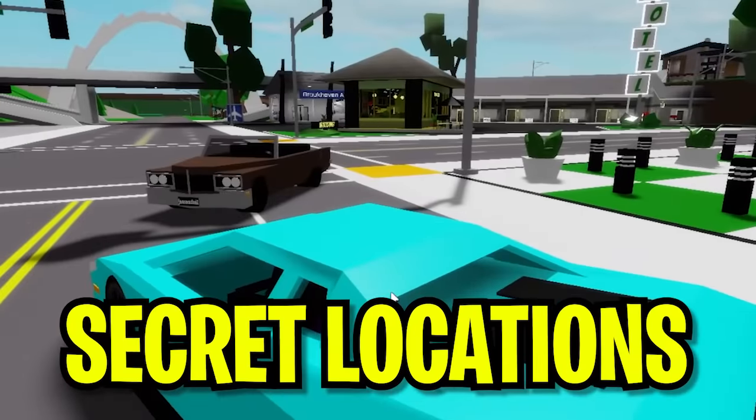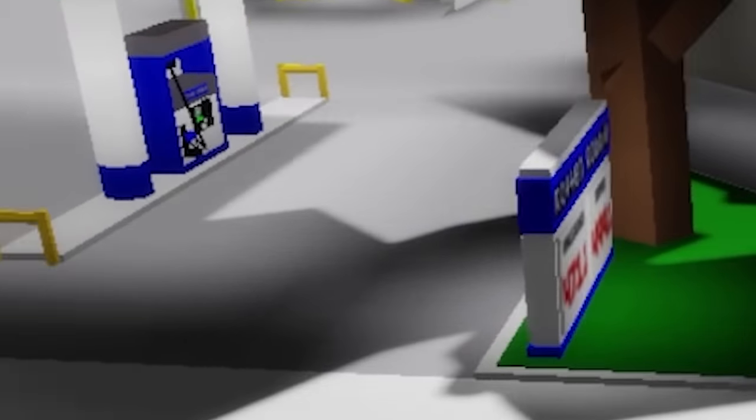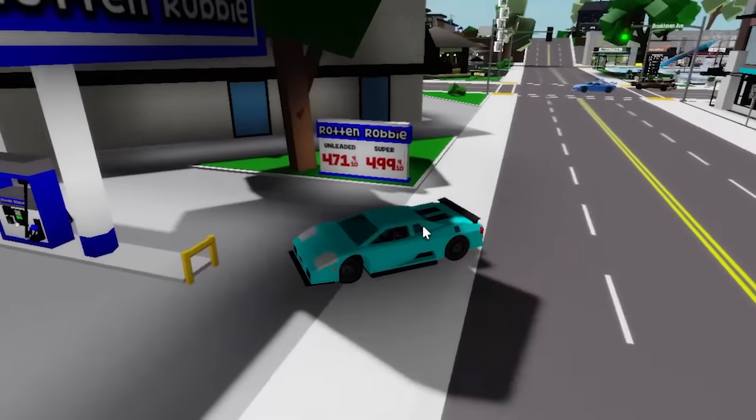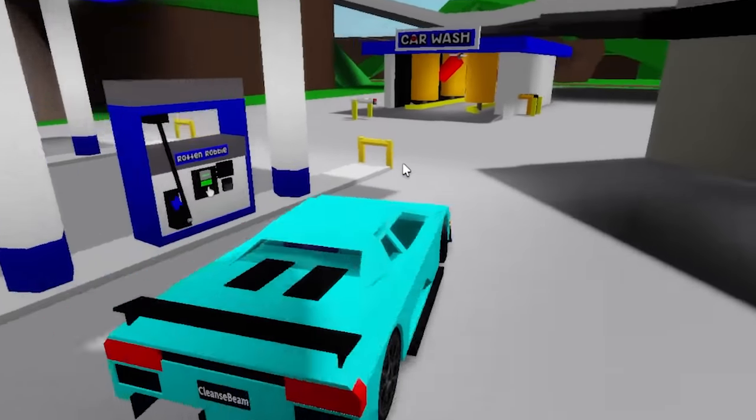All right, so in order to access the secret location, you're going to have to do these things. All you have to do is go ahead and go to the gas station right here. It's called the Rotten Robbie gas station, and look at the gas price — it's like $4.71, which is kind of a lot, like $5, which is a lot if you live in the United States.